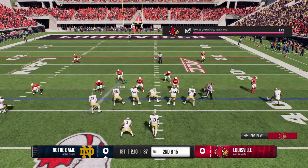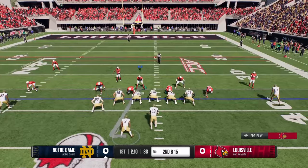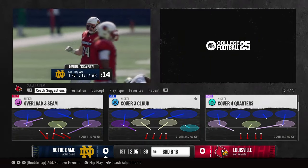You just want to play them man to man and you're just trying to force two incompletions. If for some reason they do complete it, you just need one to start and then you can kind of play regular defense. But if you just do this over and over again — bat the ball down, get your two incompletions — and then just blitz the hell out of them and get this challenge done and over with.